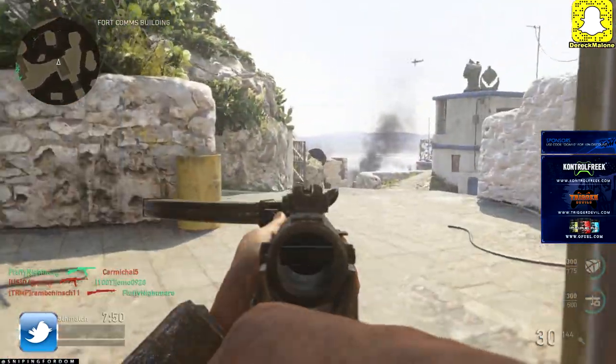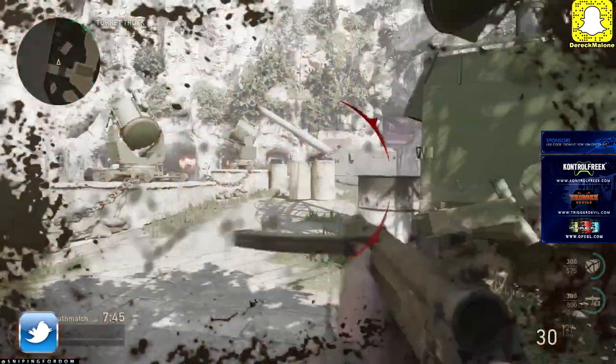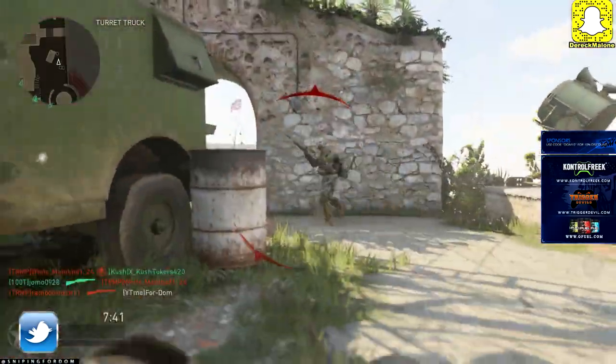Headshots are very imperative in this game. Very imperative. Because there's so many jump shots and drop shots and stuff like that, if you get a headshot on them, you'll drop them before they get to drop you.